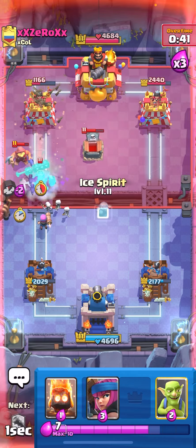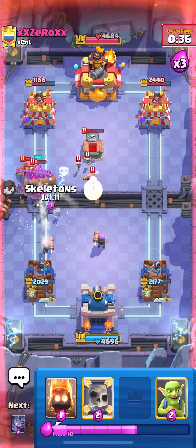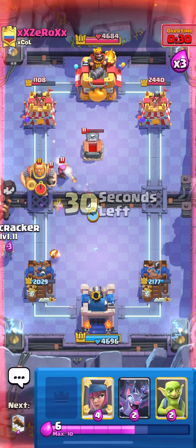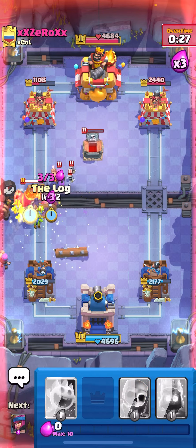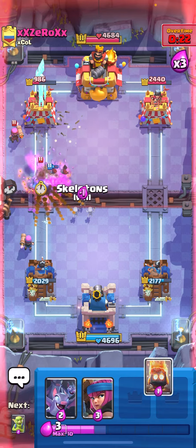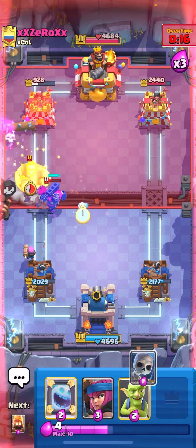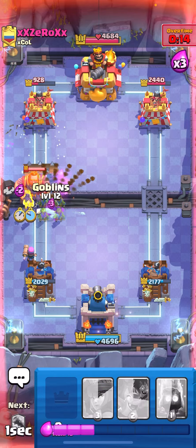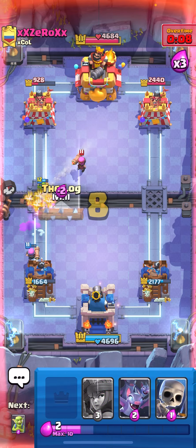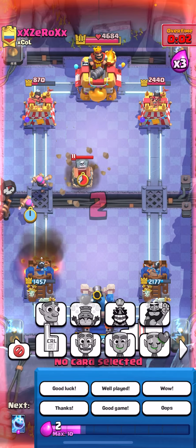He has to play his E-Spirit or else it just dies. Firecracker up high, Log so the E-Spirit doesn't hit. He missed his Fireball — no way! I need to mirror my Log. 20 seconds! I need that Firecracker to die. He's gonna get back to one more RG, so as long as I defend this — mirror Goblins, he Logs. E-Spirit, get down! We got a hit but I need to block the bridge. Let's go! Good game!